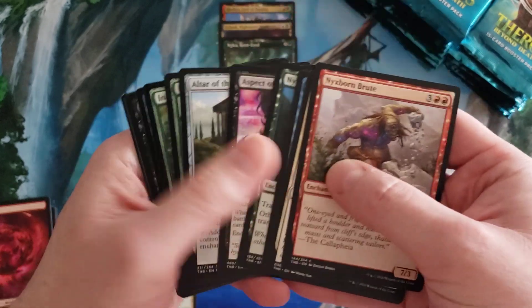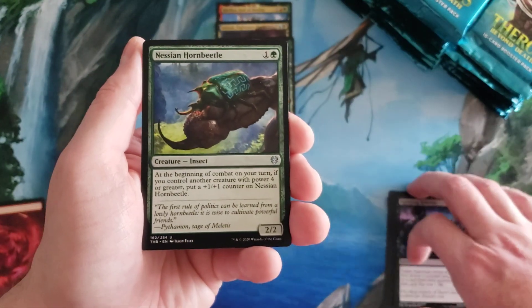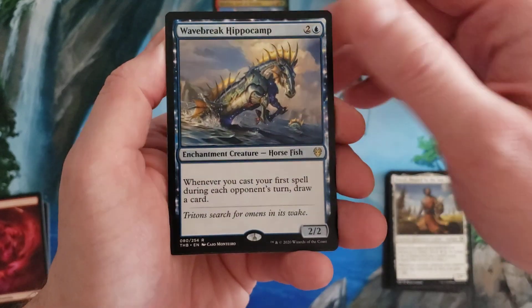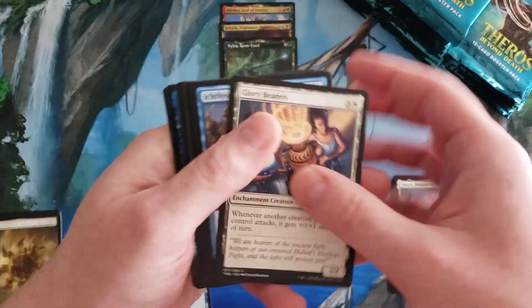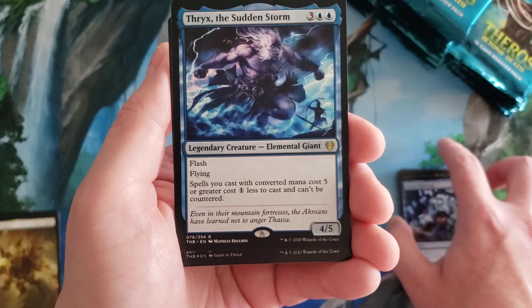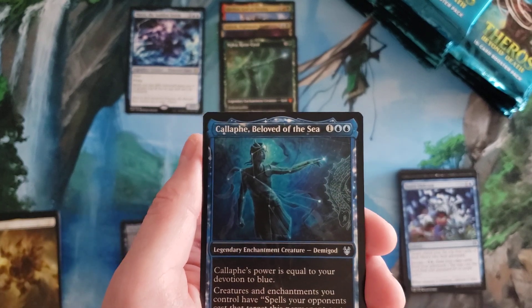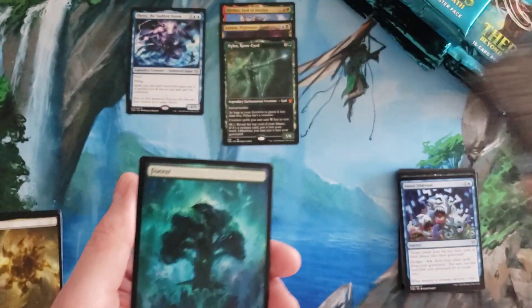I'm kind of hoping to see Nyx Bloom Ancient — I think that'd be cool to find. Nessian Hornbeetle, Daxos Blessed by the Sun, and Wavebreak Hippocamp. You can pretty much guarantee that something named 'horsefish' will be a bulk rare — it's like they built that card knowing nobody's going to play with it. Agonize Remorse, Sweet Oblivion, and Thrix, the Sudden Storm — a card I wasn't familiar with until I looked into the set. Callaphe, Beloved of the Sea foil showcase — that's an uncommon.